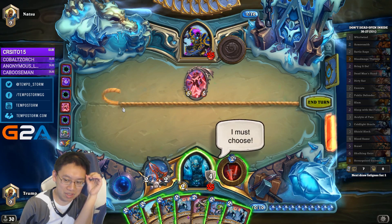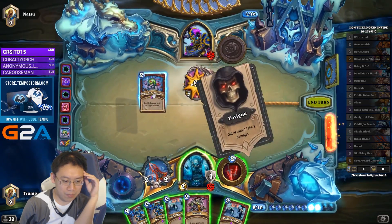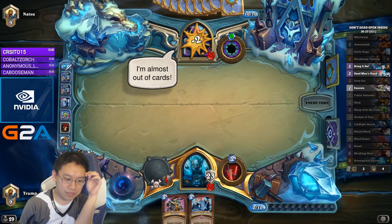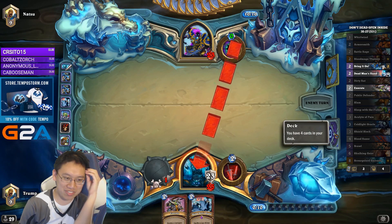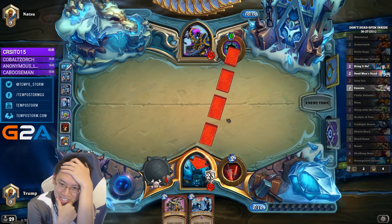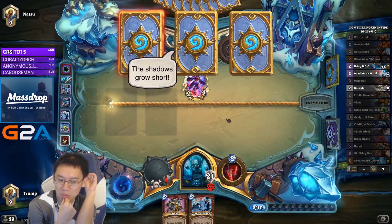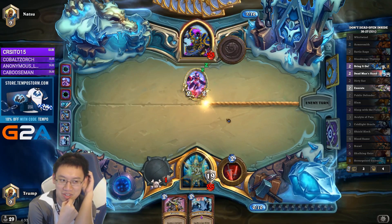That's clearly the cycling version. There's Velen in there eventually, but we'll keep an Execute. The tricky part is going to be I'm only drawing 1 card a turn, so the mana will be very inefficient. I probably shouldn't have brought it on that fast. When I was crafting my hand, I needed to have some sort of way to dump mana.